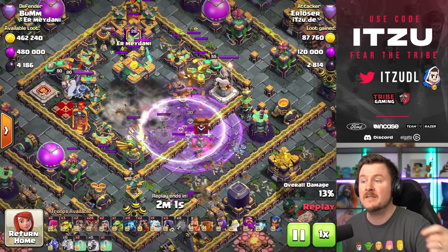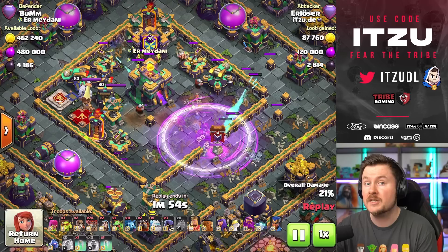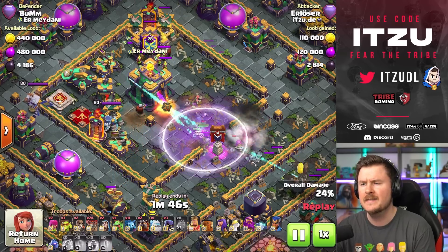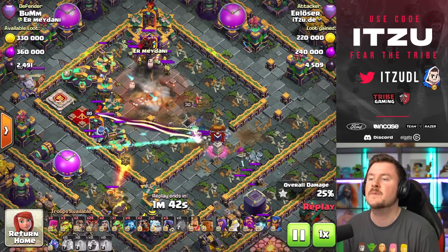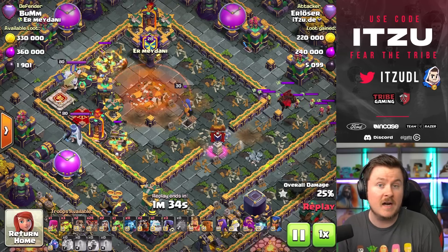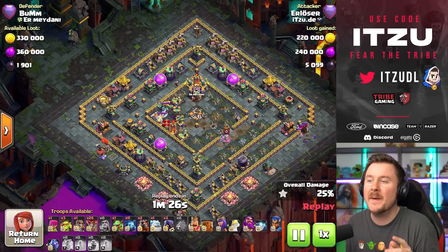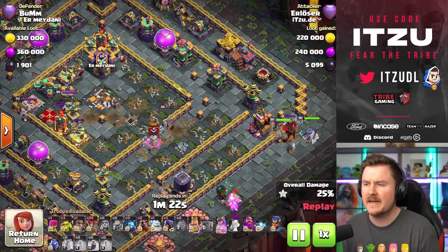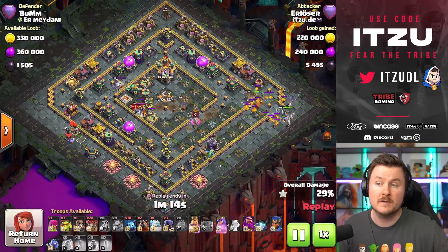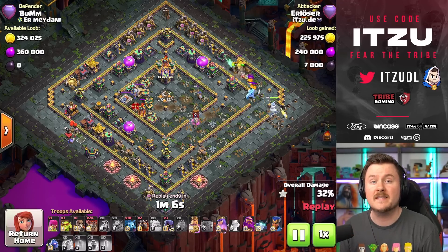He waits for the first invisibility spell, then clones into the core and uses range while keeping them invisible. Another cool thing is you can actually blimp on top of a bomb tower, because your Super Archers have too many hit points for the bomb tower to take them out. Sometimes people expect you can't blimp there because the bomb tower is protecting that angle — with Super Archers you just don't care. You can see this base is already done. The Royal Champion is pretty much dealt with, and at this point it's just hero on one side and Lalo from the other.